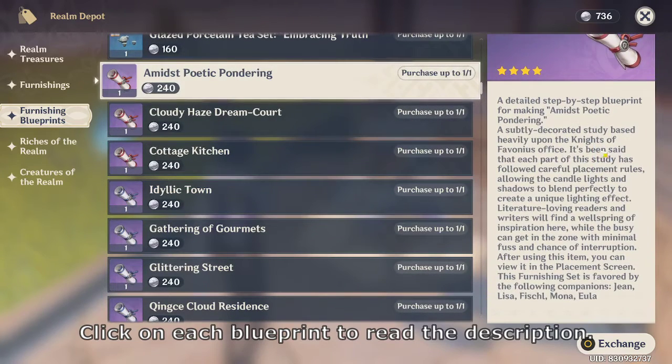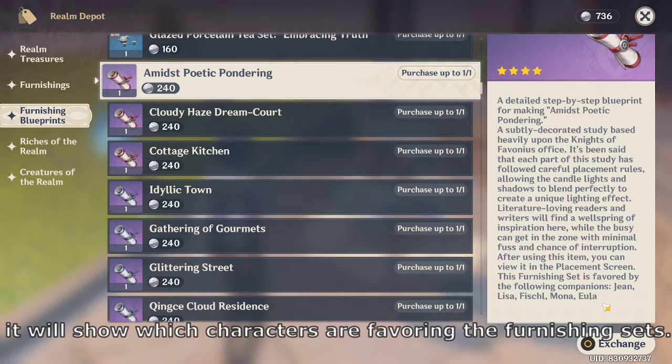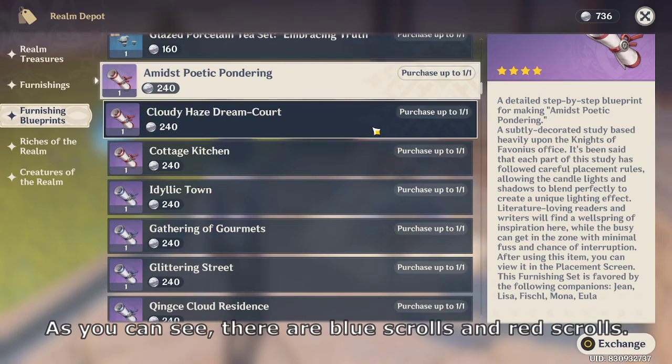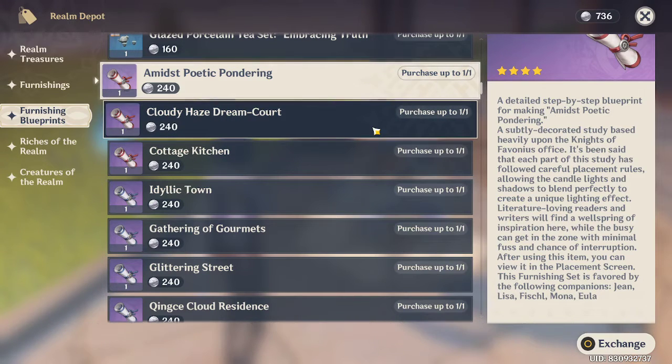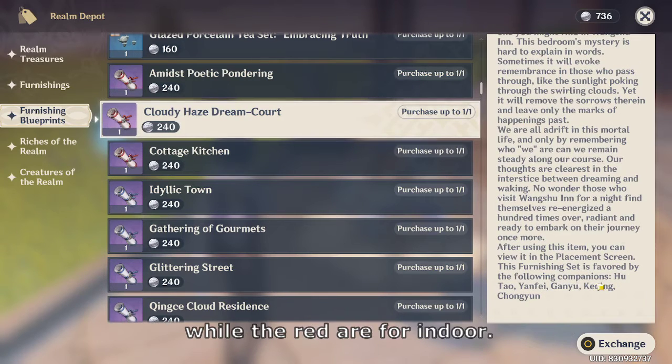Click on each blueprint to read the description. At the end of the description, it will show which characters are favoring the Furnishing Set. As you can see, there are blue scrolls and red scrolls. The blue scrolls are for outdoor furnishing, while the red are for indoor.